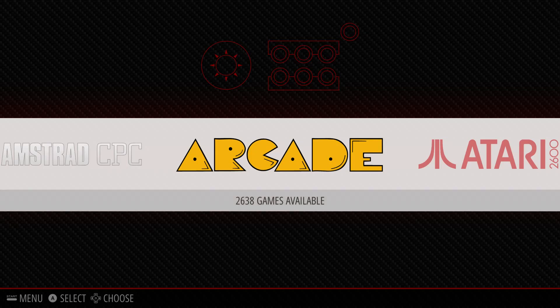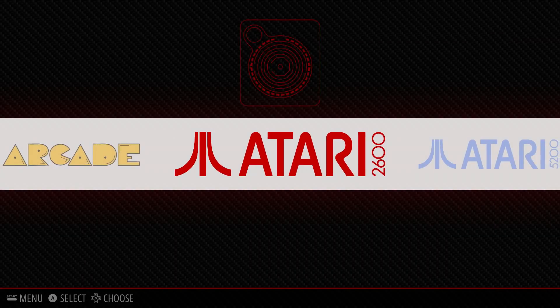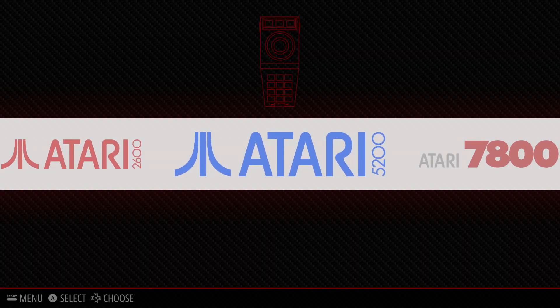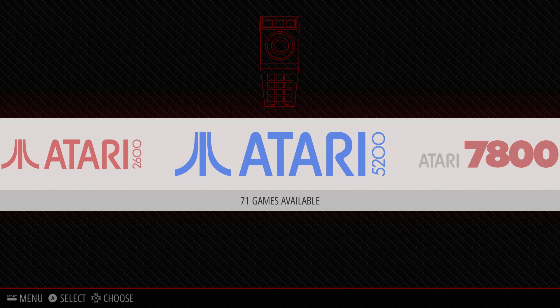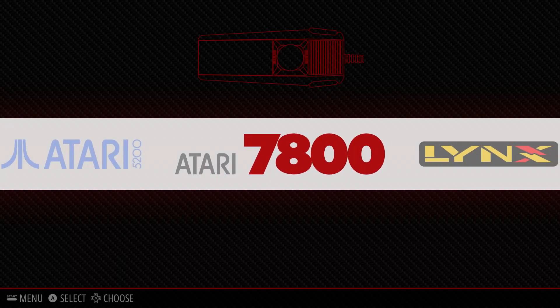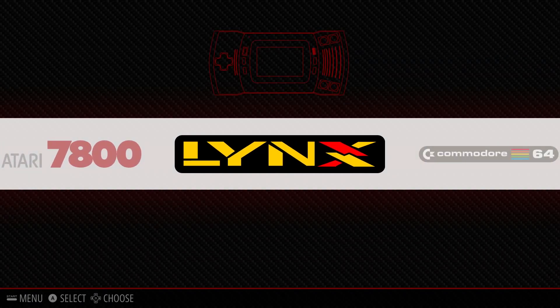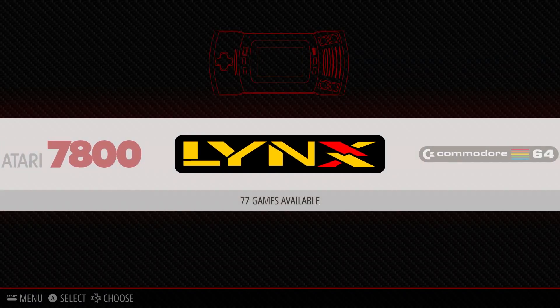The Arcade has 2,638 games. The Atari 2600 has 648 games. The Atari 5200 has 71 games. The Atari 7800 has 63 games. The Lynx has 77 games.